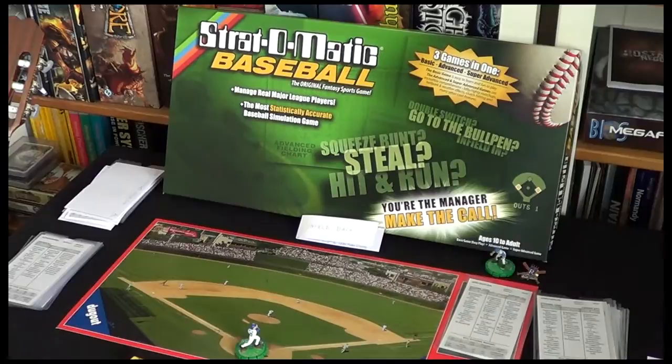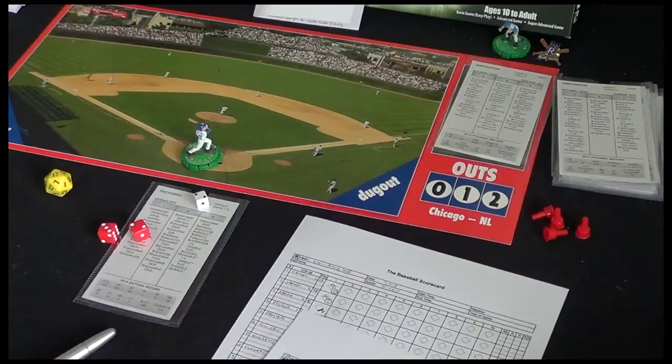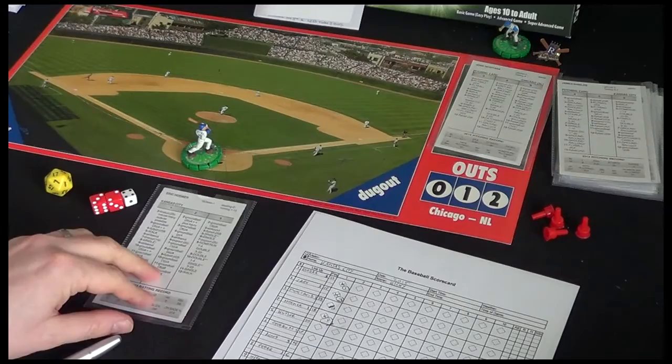Welcome back to Box Delights. It's a cold and wet evening here today, so it's a perfect opportunity to show you some advanced Strat-O-Matic baseball. We're at home in Kansas City, visitors are Chicago. We've completed the first inning and we're at the top of the second. What I'd like to do now is switch to the advanced game, so if you haven't seen it yet and you want to learn the basic game, go back and look at the previous episode.